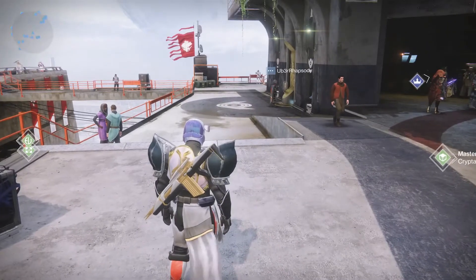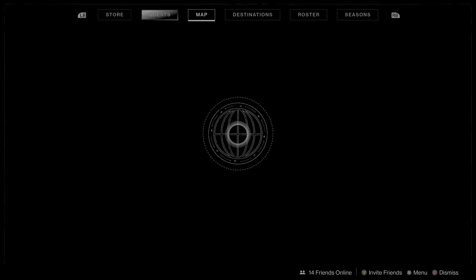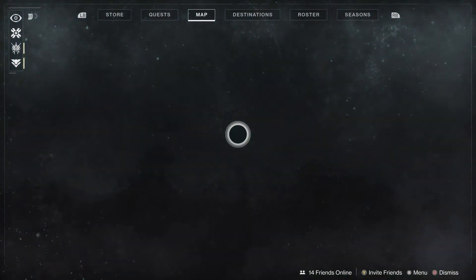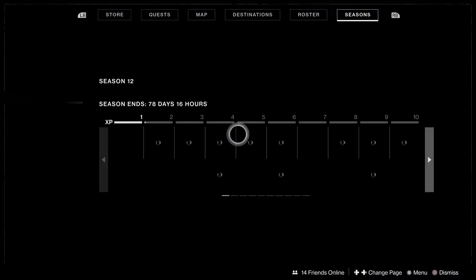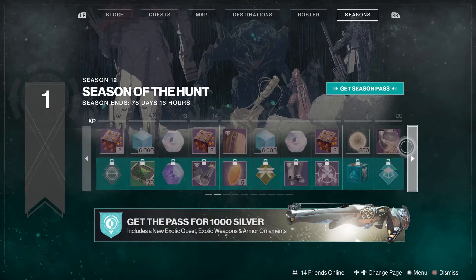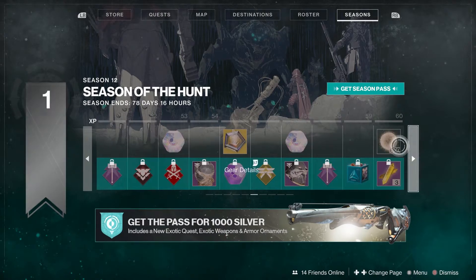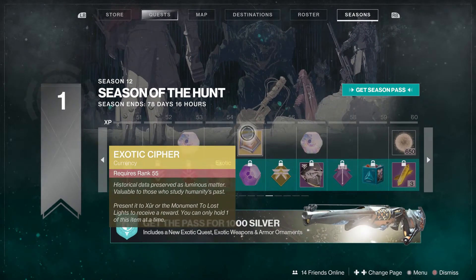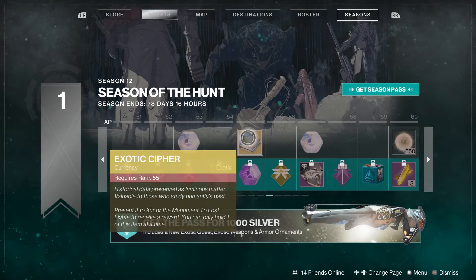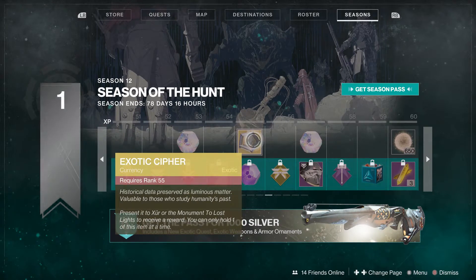So here's a couple of ways I find are the easiest ways to get them. Hold Select — at least on Xbox — and go all the way over to your Season Pass. With the free Season Pass, if you go all the way along — and obviously this isn't going to be the quickest way in the world, but it is a freebie — when you reach Rank 55, you'll be able to obtain a free Exotic Cipher, and you'll be able to spend that on one of those exotics that you want.